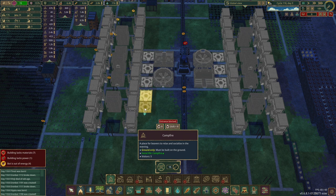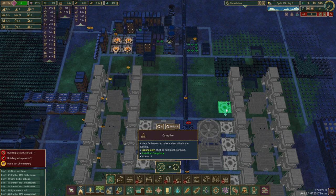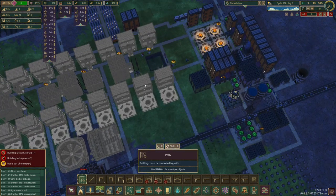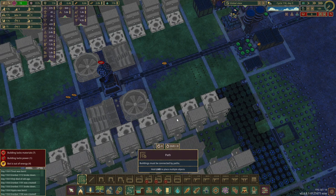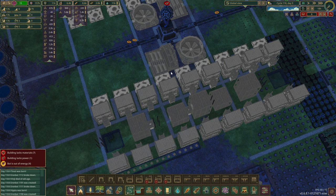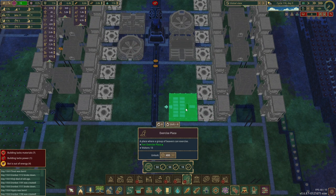Because I know full well you need so many campfires. They're all facing this direction for conformity's sake. It leaves lovely dead ends where I can put things in. There's an exercise plaza as well — oh, I forgot about that! It doesn't require power, so that's okay. So that can go down here somewhere — we can put two of those in.